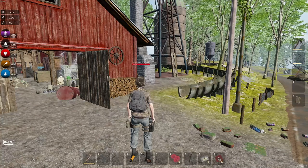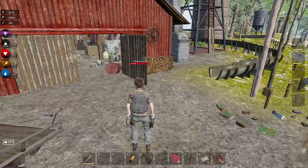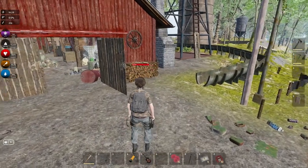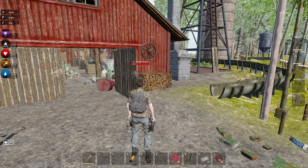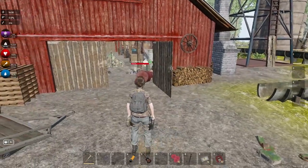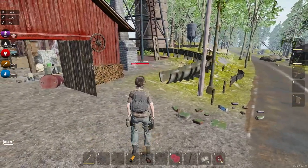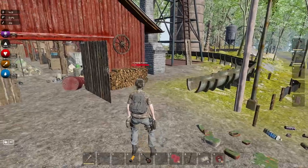Hey everybody, welcome back to Keep Up Survival. Our last episode I was having a little boat issue and I could not figure out how to get the boat to take us where we need to go. So I did a little research, got on the Discord and looked on the Steam forums, and I know how to actually ride the boat. So today I'm going to show you guys how to ride on the boat. We're going to go get some sulfur.